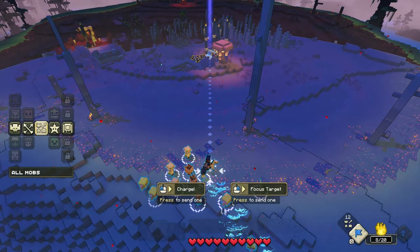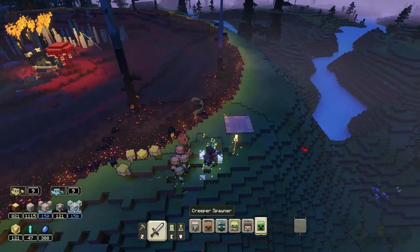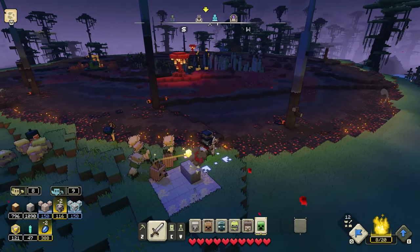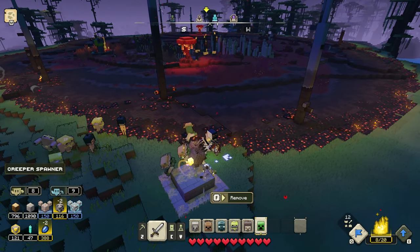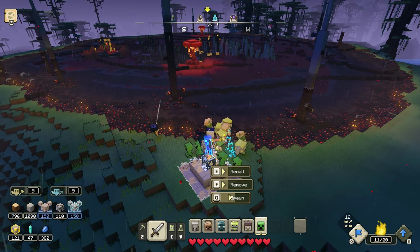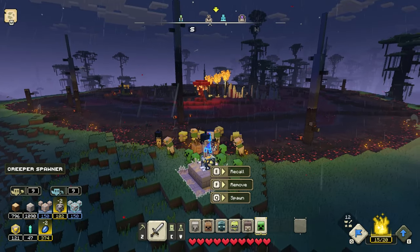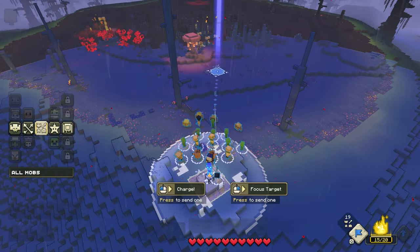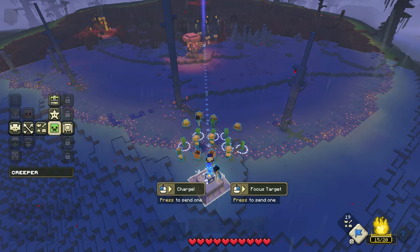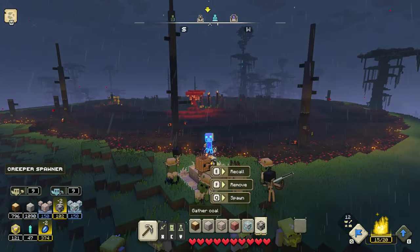That was amazing. I might want to get another creeper summoner right here and then from the outside just command my creepers to go in there. It seems like there's caged up villagers in there - I can't tell. I don't need a billion of them, just get them all to follow me and then command them all specifically to take down that piglin spawner from the outside.